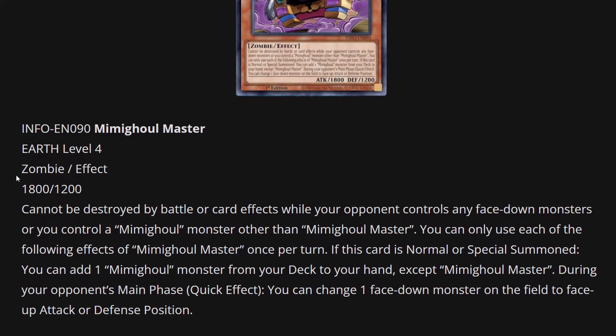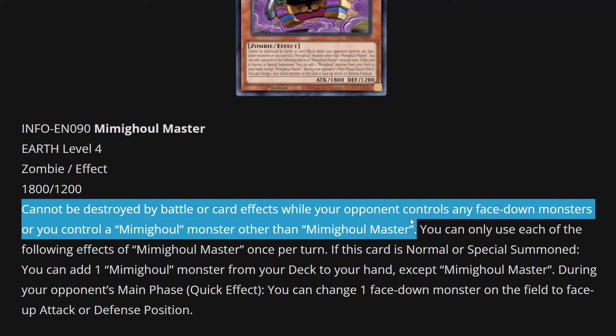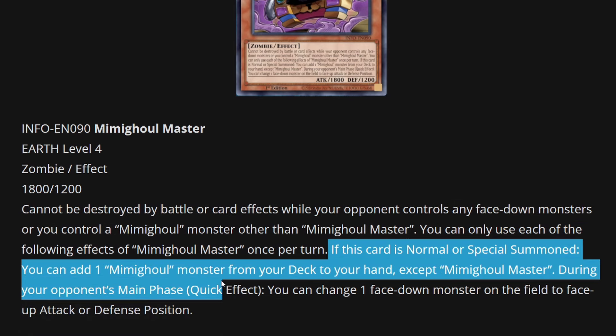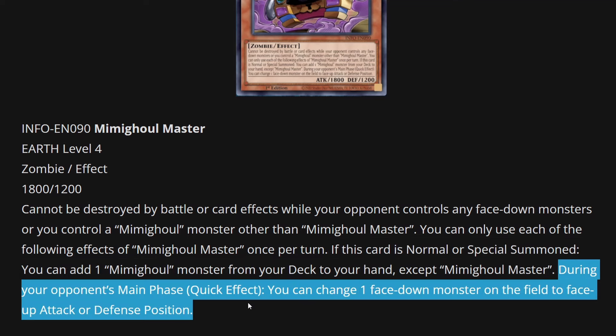Mimigold Master is an Earth level 4 zombie effect monster with 1,800 attack and 200 defense. It cannot be destroyed by battle or card effects while your opponent controls any face-down monsters, or you control another Mimigold monster. Great protection. If this card is normal or special summoned, you can add one Mimigold monster from your deck to your hand — great search ability. And during your opponent's main phase as a quick effect, you can change one face-down monster on the field to face-up attack or defense position, so this can be flip-related.